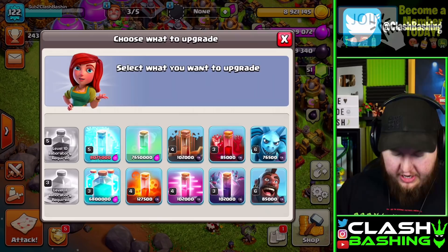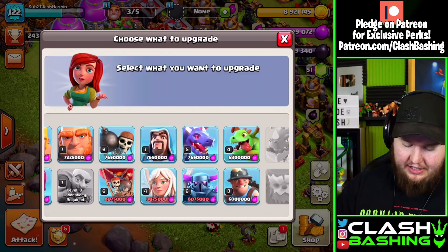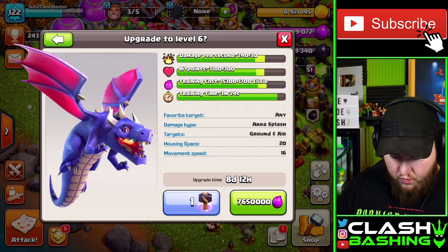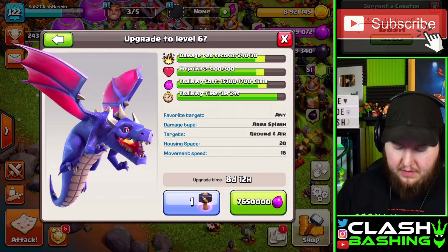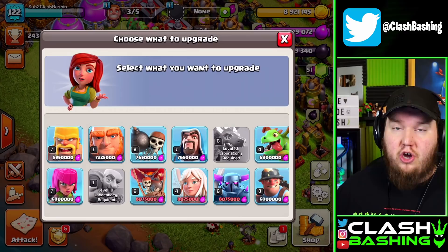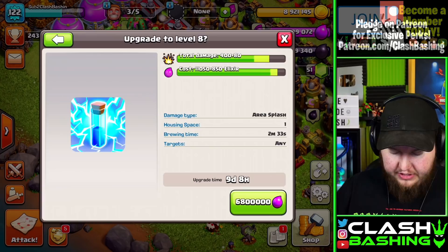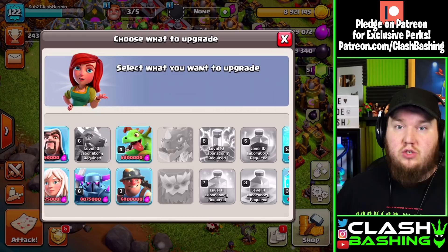The second attack for Town Hall 11 is going to be Zap Dragons. I want to get the dragons up today, but I don't want to spend the elixir because I need it for the lightning spell. I'm going to use my hammer of fighting for the dragons. Zap dragons is not only really good for war, but it's also a great farming army — still really good at Town Hall 11.